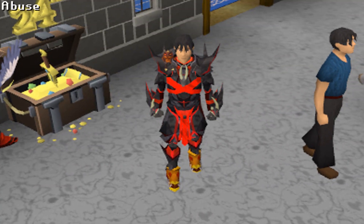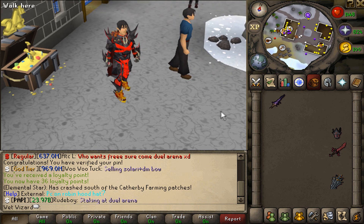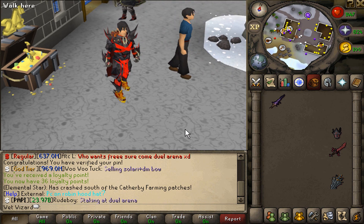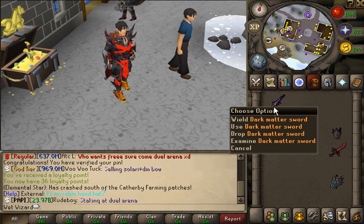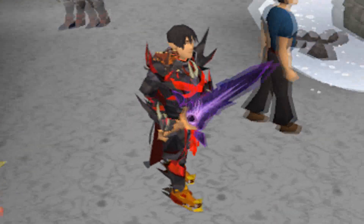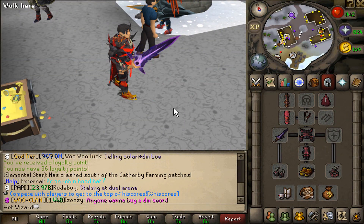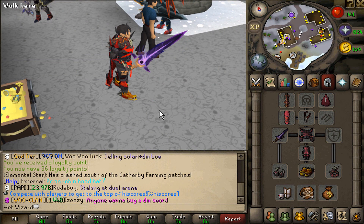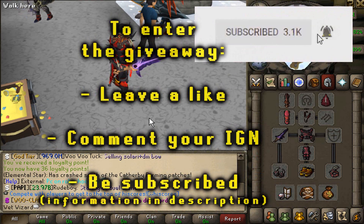Hey guys, just before we get into the video, I've got some giveaway info for you. Today's giveaway is not going to have a first comment prize because this is my first video on the server, but today's giveaway is going to be massive. It's only going to be one winner, but I'm giving away a Dark Matter Sword. The Dark Matter Sword is the second best in slot item in the game for melee at least, and as you can see, this looks absolutely sick. All you have to do to enter is comment your in-game name down below, leave a like on this video, and be subscribed to my channel.